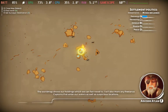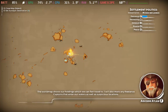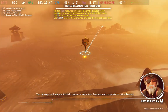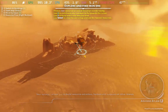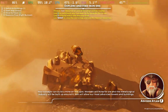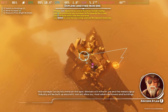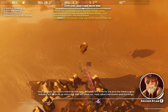The world map shows our holdings, which we can fast travel to. Your surveyor allows you to build resource extractors, harbors, and outposts on other islands. Your surveyor can build a mine on this spot. Workers will mine for ore and the metallurgical industry will be built up around it. Iron will allow our most advanced towers and buildings.